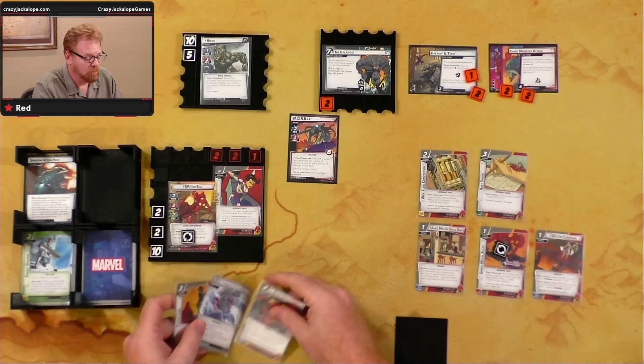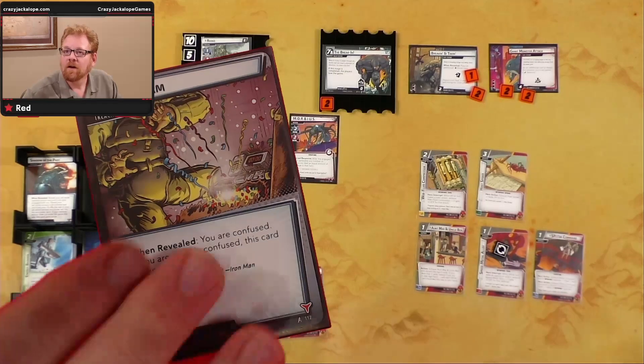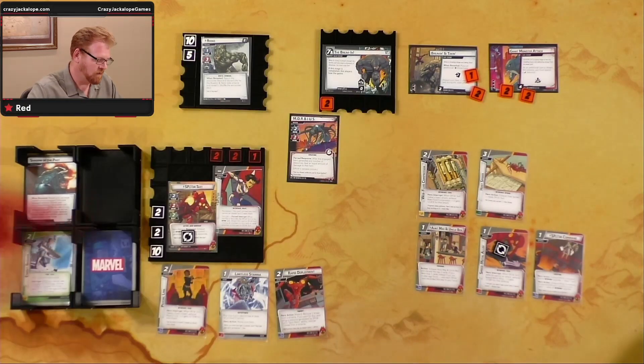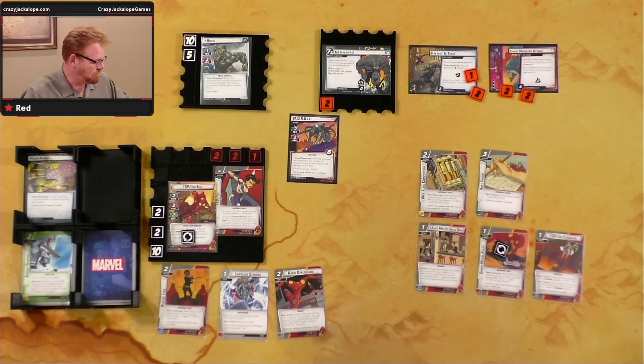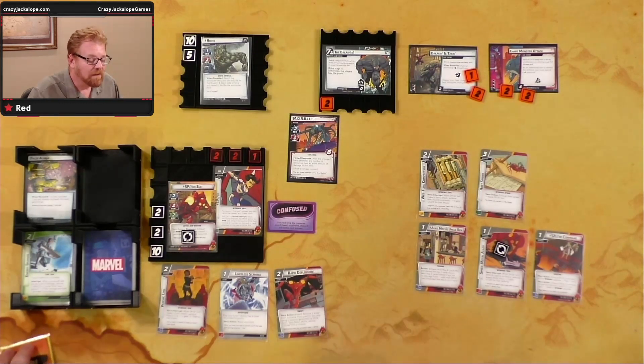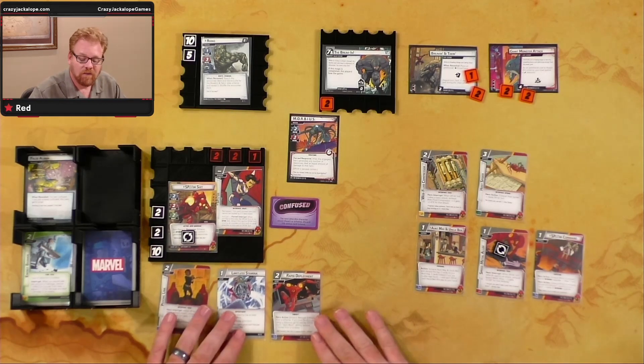Morbius also comes with Giant Monster Attack as an additional cost to thwart that scheme — you must spend an energy resource. Things not going well. Drawing encounter cards — we get a False Alarm: when revealed, you are confused. I'm not already confused, so I get confused.